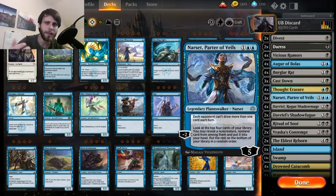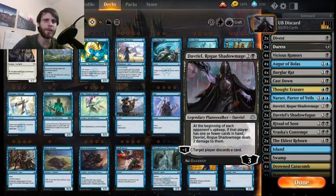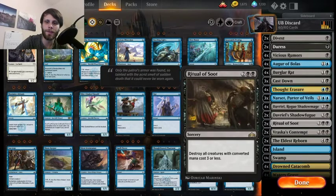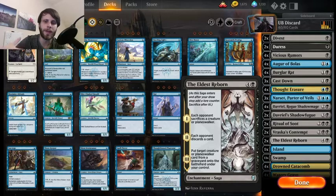I've found the blue mana to be a bit of a problem, so I backed down on the Narsets by one, but it is definitely a powerful card. Davriel is kind of the key card behind all of this — you get to discard their hand a little bit and then deal two damage to them as you go. Davriel's Shadow Fugue was a card not on my radar in a normal discard deck, but I've found it to be okay. We're not running the full four — it's not good enough for that — but being able to discard two cards does come in handy regularly. The rest: two Ritual of Soot, two Vraska's Contempt, and two Eldest Reborn — all ways to deal with the board and the opponent's threats.